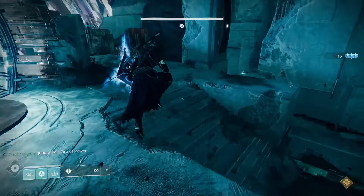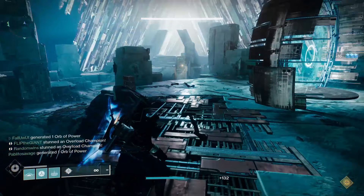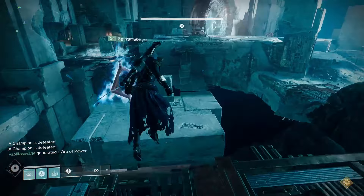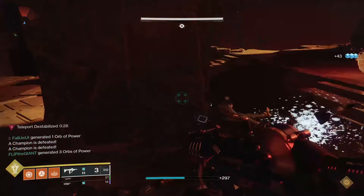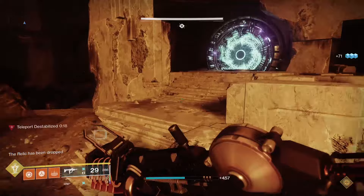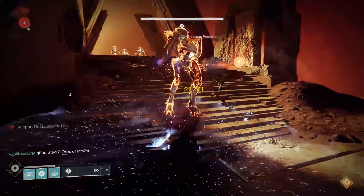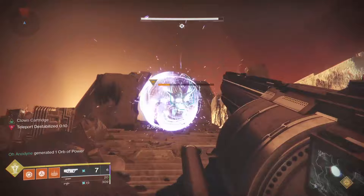I usually keep the portal openers in the boss room guarding the Vex plates, because if a rogue Minotaur wanders over at any point, you will lose control of the plate and the portal will close. So: two guardians keeping portals open (one guarding each plate), two different guardians heading through the portals (one through left, one through right), and two other guardians hanging out in the boss room killing adds — one of which has the shiny new relic shield. Whichever guardian goes through a portal, their new job is to clear the area of all Vex. After about two or three waves of fighting Vex, a mini boss will spawn in — either a Wyvern or a Minotaur. There will always be one Wyvern and one Minotaur, but which portal they first appear in is always RNG.